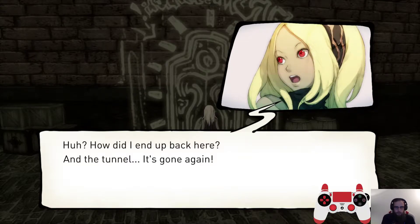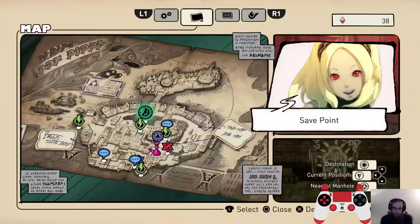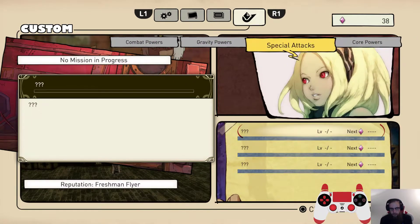Welcome back to the Gravity Rush Remastered Speedrunning Beginner's Guide. This is episode 6, the No Dead route. So first I just want to show — once the game lets me pause — we have about 38 gems, and you will have level 3 gauge. Everything else will be level 1. We have no specials so far.